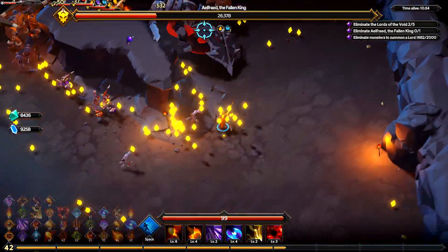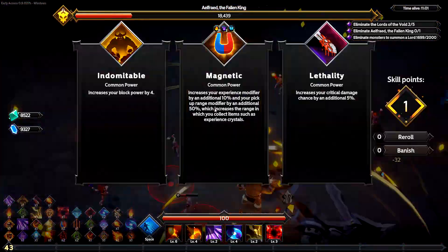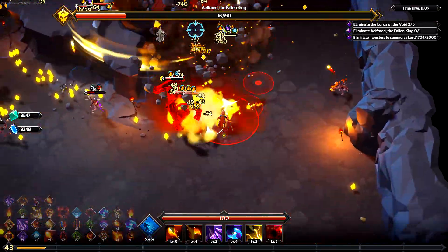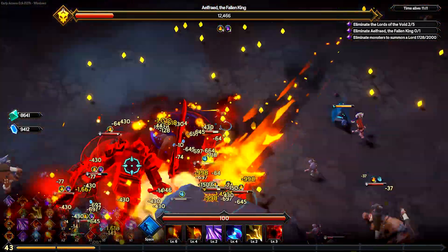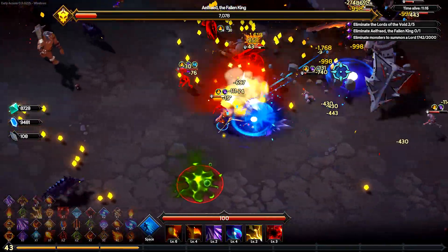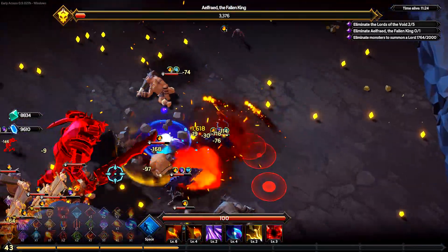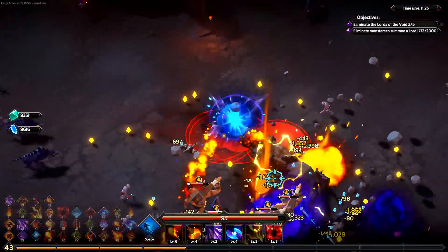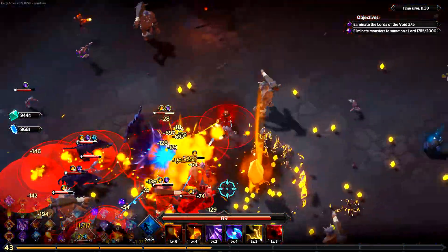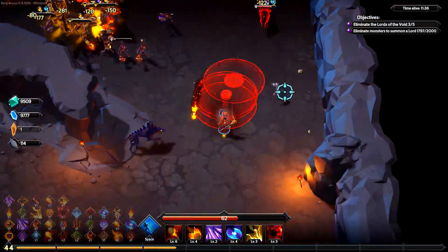He's on 29,000 health, dropping fast. All my attacks are hitting him right now — going to do a spin attack again. Leveled up. Magnetic — keep pulling that experience closer. He's almost dead, I reckon we've got this in the bag. 10,000 health left, no way I can stuff this up now. Yes! He's down, we did it! Now I'm getting attacked — they're swarming me. Oh my lord! That Lord's defeated — next Lord's coming up. I'm on 62 health, I hit a whole bunch of times then — a ridiculous amount of times.